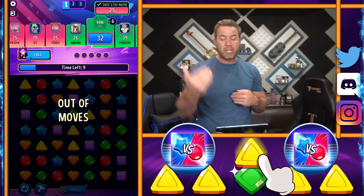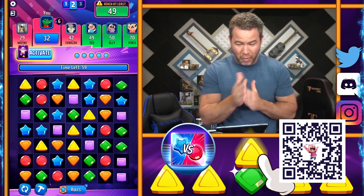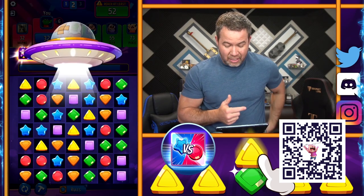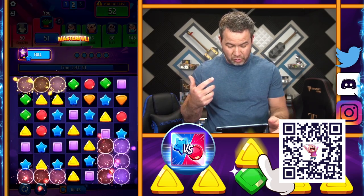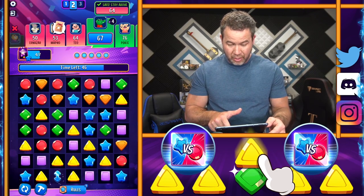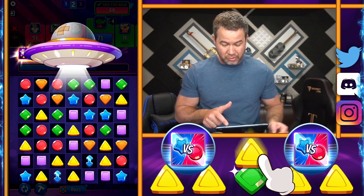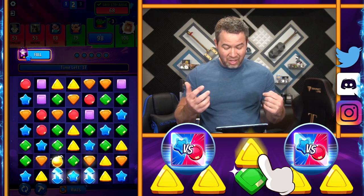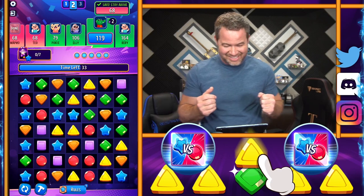Now we're full and ready to use that thing for the next round as long as we can stay in. We need to get at least 49. We're gonna use this right out the gate because that's gonna suck two colors away and get us a lot of points. Now we're gonna get extra moves here, and then we're gonna have our booster ready again. Holy crap, look at that setup — what a combo! That worked out so good.